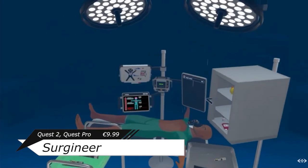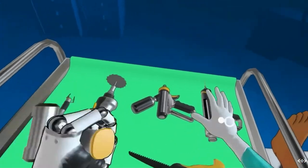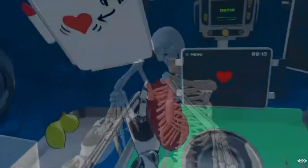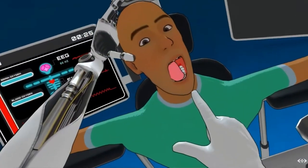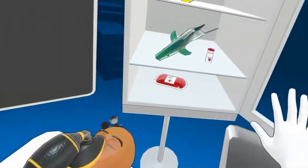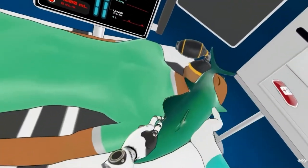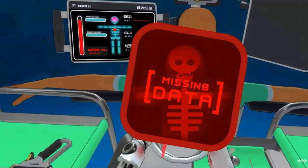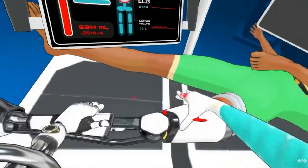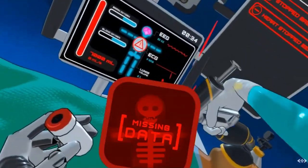Surgenier is a physics driven surgeon simulator game where you have all the tools to imagine in a fake hospital to mutilate, cut and burn the body — pretty much performing an un-living of it. This is coming from the developers that made Hand Physics Lab and it really shows. They say specifically it's not a pure surgeon simulator type of game with realism and goals — this should be used to have fun and just test out the limits of human anatomy.